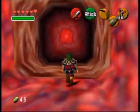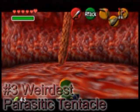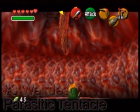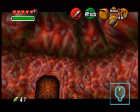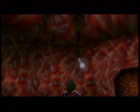We're inside a big fish, so we're bound to find some weird stuff. But the parasitic tentacle is just weird and disgusting. This huge sausage thing comes down from the ceiling, and the only thing that works on them is your boomerang. Not our favorite enemy.